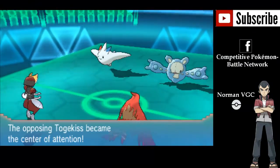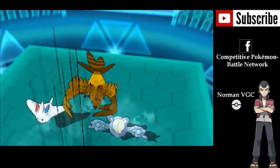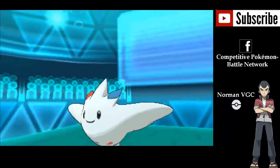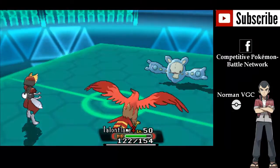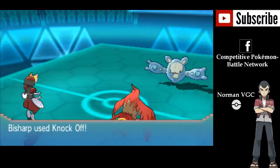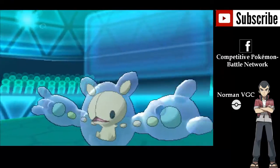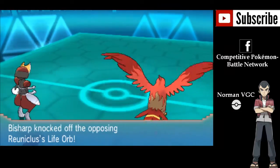Togekiss comes out again with Follow Me, and I don't want to risk the miss from Overheat, so I Brave Bird the Togekiss. I'm doing a very sizable amount of damage and knocking it out, just taking a bit of recoil from Brave Bird and Life Orb. And I use Knock Off here, doing a ton of damage to the Reuniclus — in fact, it knocks it out with one shot.